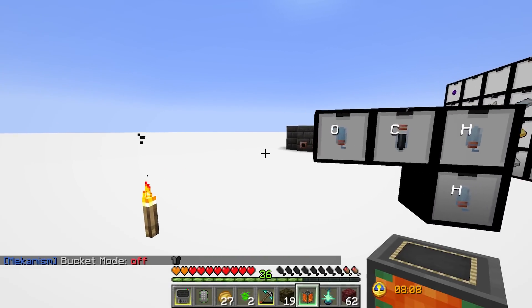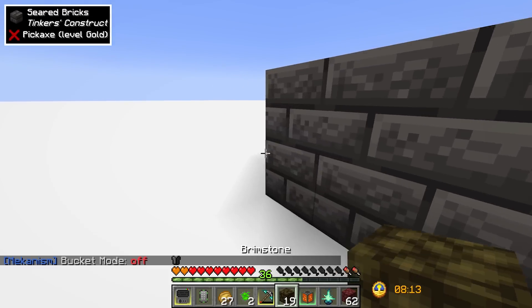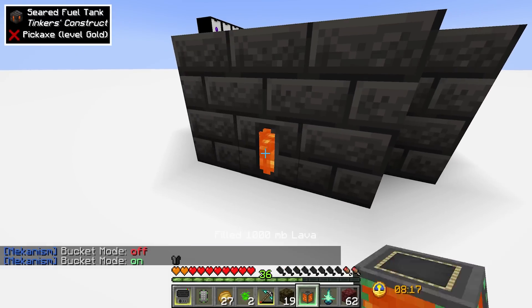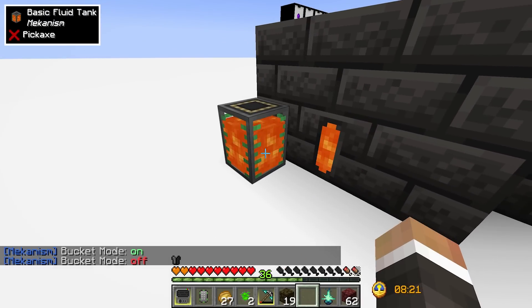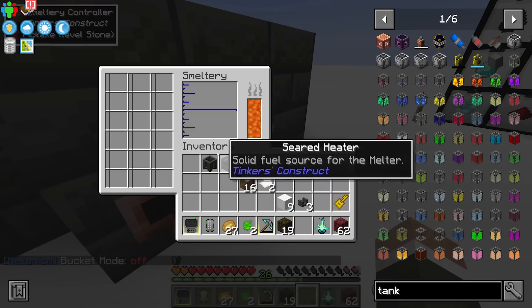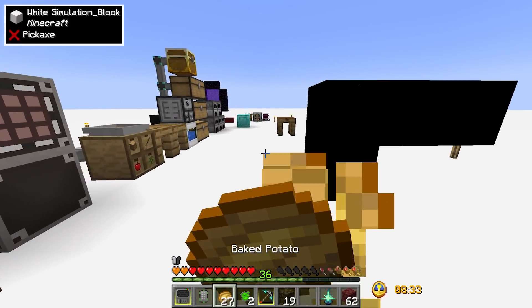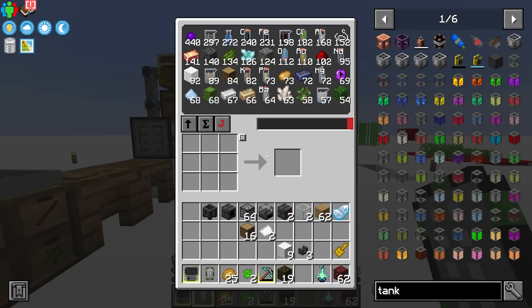Once we're back we turn bucket mode off and place the tank down near our smeltery. We could also use bucket mode to right-click lava into the tank, then place it down. Eventually we'll set up a system to automatically pump lava in, but we now have an almost working smeltery — just one or two more things needed.